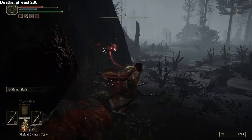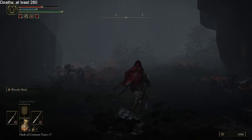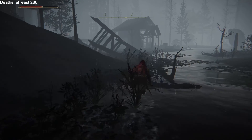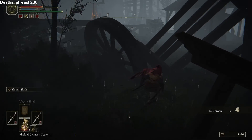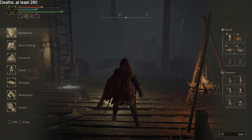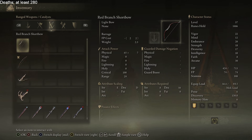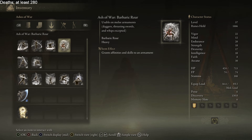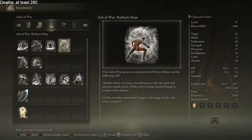Jump! I knew there was something behind me from the noises they were making. That's why I didn't expect them to appear so startlingly. Let's look at the new Ash of War that we got — Barbaric Roar. Grants the heavy infusion and the following skill: Barbaric Roar lets loose a bestial roar to rally the spirit and increase attack power. While active, strong attacks change to savage combo attacks. Usable in melee armaments, except whips. I guess you can't be a barbarian and wield a whip.